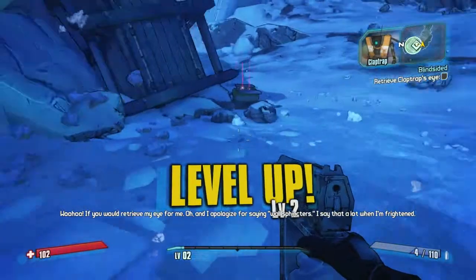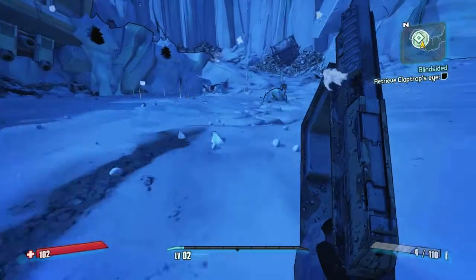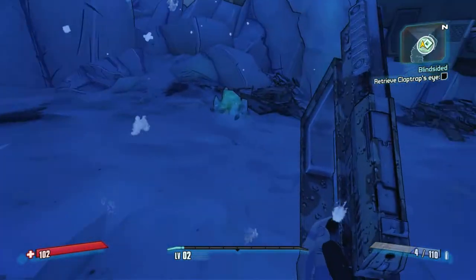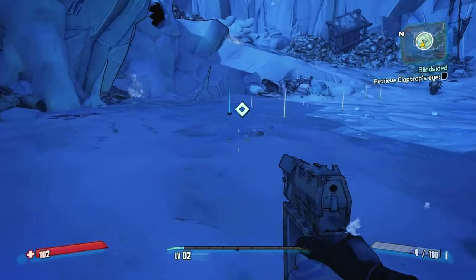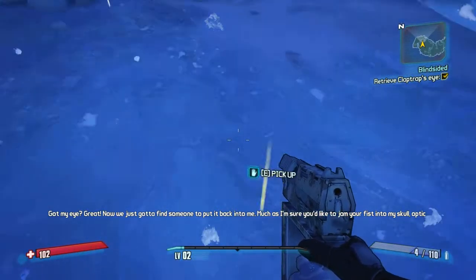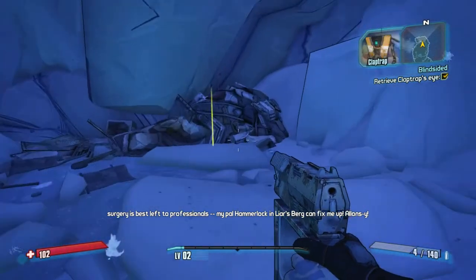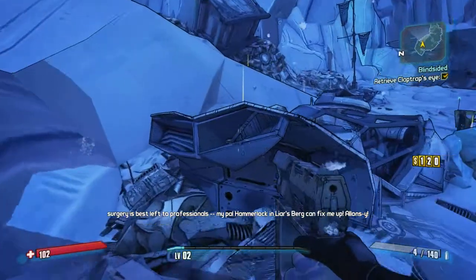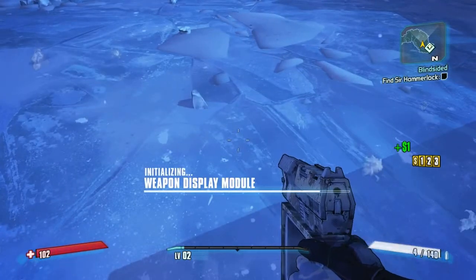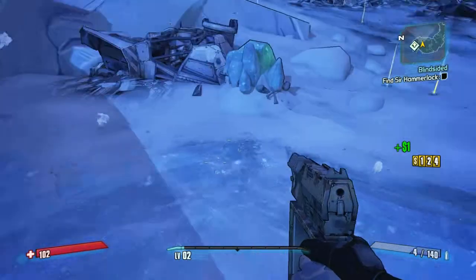Alright, you always level up when you kill Knuckle Dragger. The thing that I tried to do didn't work — it's freaking awesome though. That's the eye — and we're gonna collect the money if you're able to pick it up. You can't just walk over it apparently. That's a crappy weapon. I think this is gonna be a walkthrough where I just get crappy weapons.